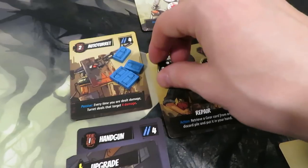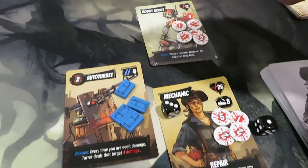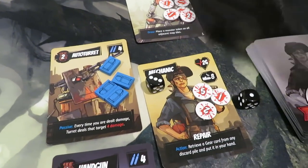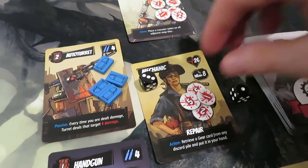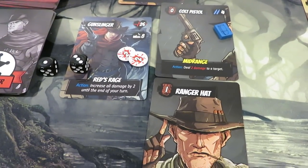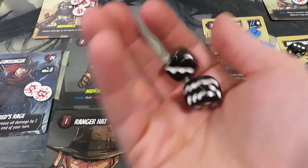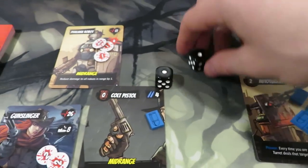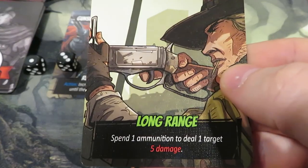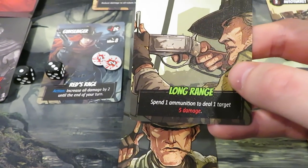All four actions are done. Increasing hunger, which is bad — I need to get food soon. Taking damage from the robot scout: three damage, only affecting me. So I flip my damage die from two to five — we're already at thirteen damage on the mechanic, which is basically half her health. That's bad.